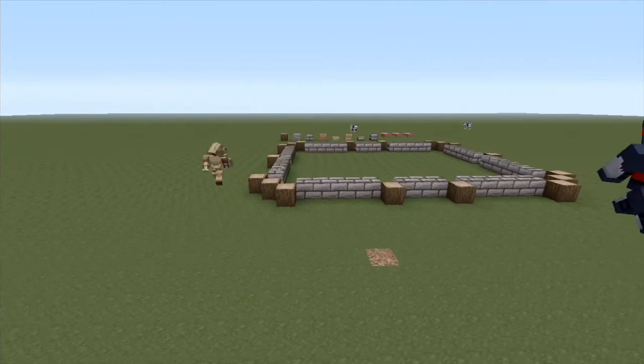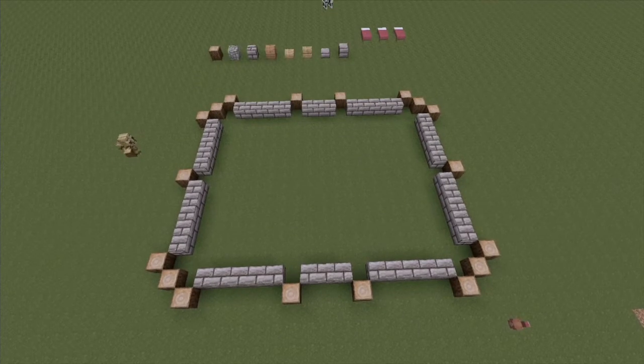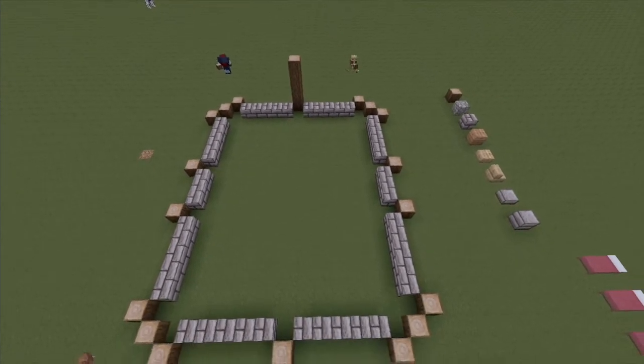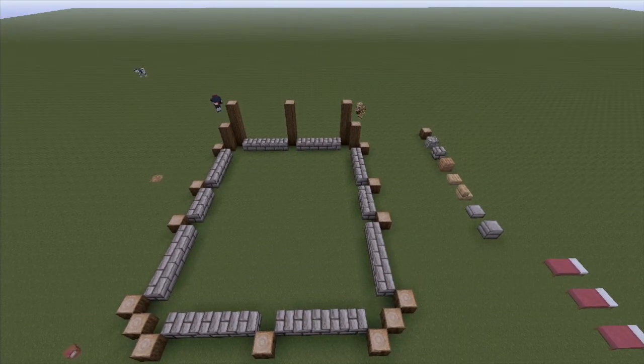Back to the build — once we've got all the logs laid out with the floor plan, we need to take these to five high. So two, three, four, five — and then keep going right around the building, two, three, four, five on each side.